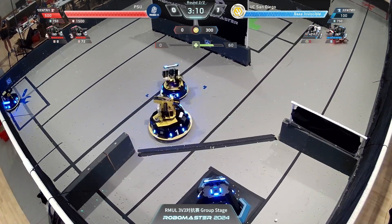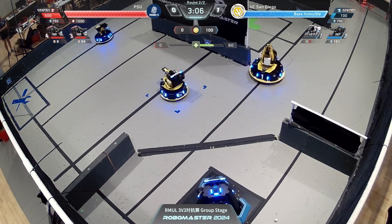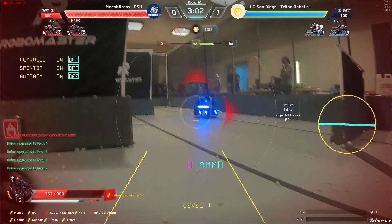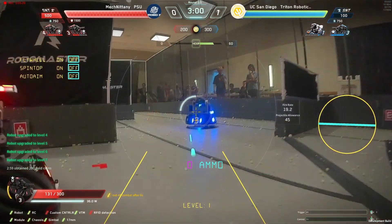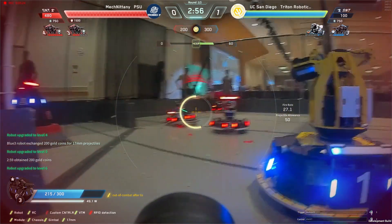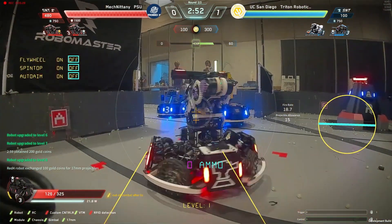PSU being more aggressive this round — let's just go for the sentry, the hero's not hitting us, we're not really having to deal with the standard either. We can duel it if we need to together and it'll back off. Let's just go for their sentry. Plus PSU, I think both of their standards are operational this match — red standard 3 has been launching a few projectiles.